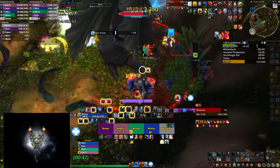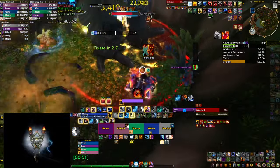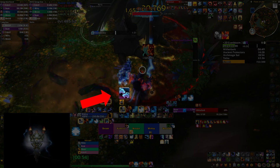Next up are a couple of weak auras for Feral Spirits themselves. The first one is a simple icon reminder that shows up every time your Feral Spirits are actually available — pretty similar to the Elemental Blast one but without any additional conditions.